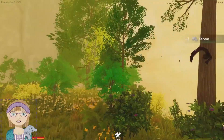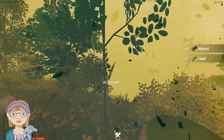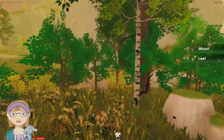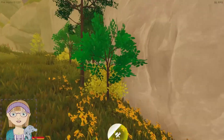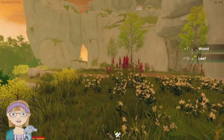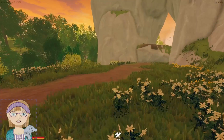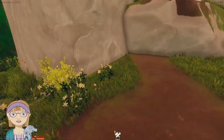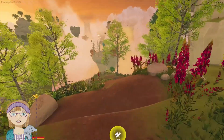It's still pretty windy — definitely don't think you want to go out gliding in this, at least not until the wind settles down. Yeah, that's pretty much what you find on the first island: stone, wood, leaf fibers, tomatoes — I think that's all.